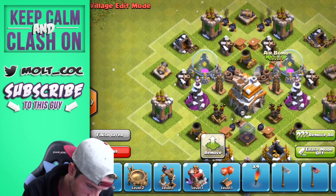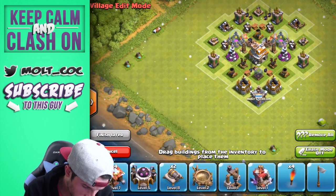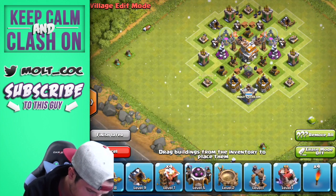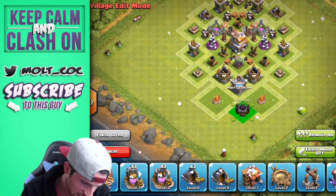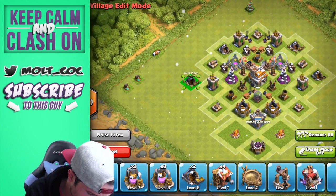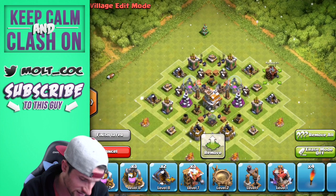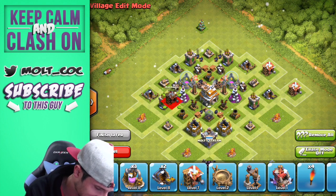One Air Bomb right there, one right here, one right here — all of which I need to fill up obviously. We need to protect our Archer Towers — they're all done now. We don't have that much defense at the bottom of the base so let's do Cannon here and Cannon here. This is where it comes in again with just building a barrier so that people can't get in as easily to the center. We want as many buildings as possible blocking people from getting into the Town Hall — all the gap areas are going to be like where the walls would be.